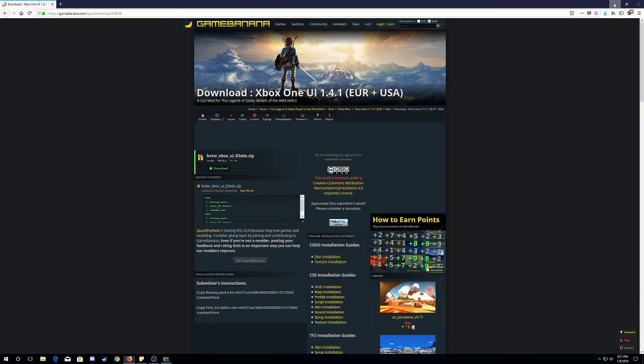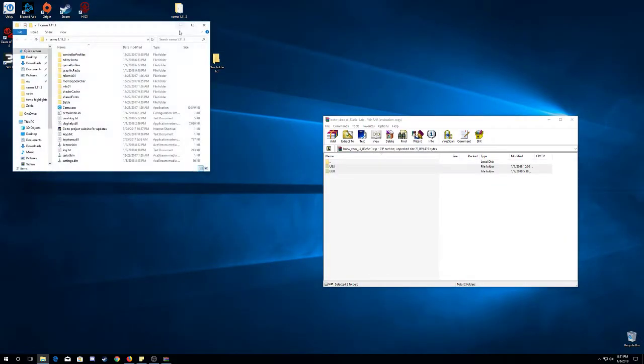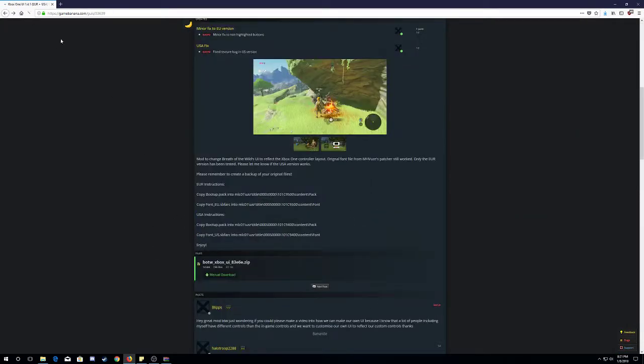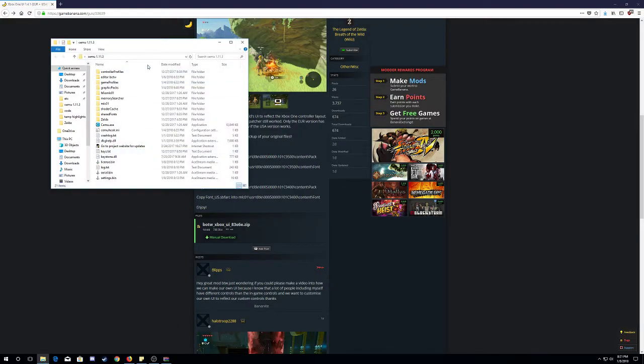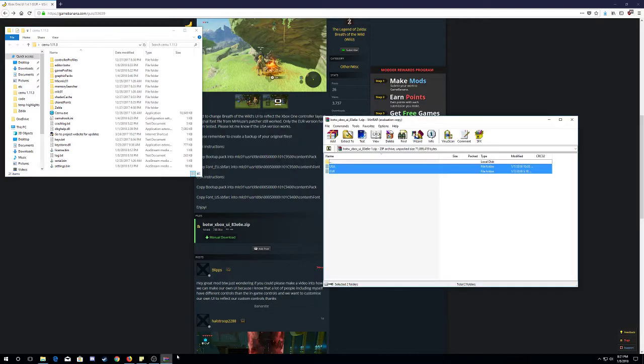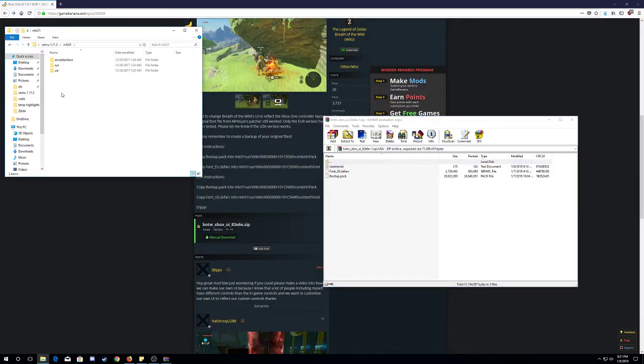What you want to do is open up your Cemu installation folder — it's right there for me. Go back on the instructions. You want to follow this path for the boot pack. Folder, the boot pack right there. Follow along: MLC01, User, Title, 05000-101C9400.